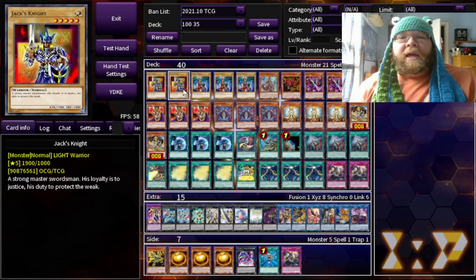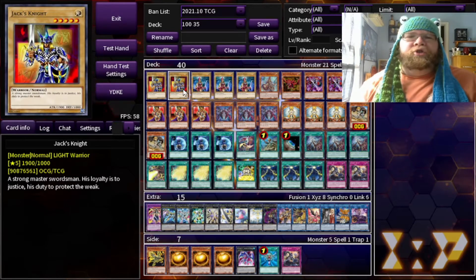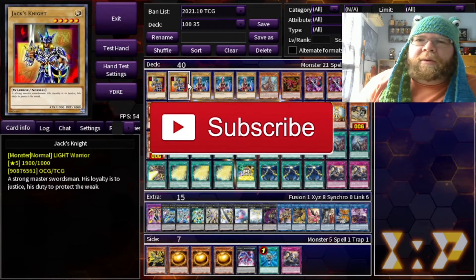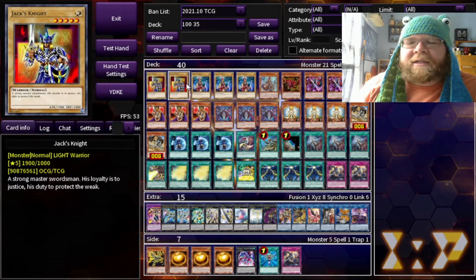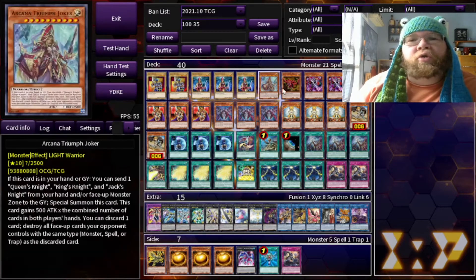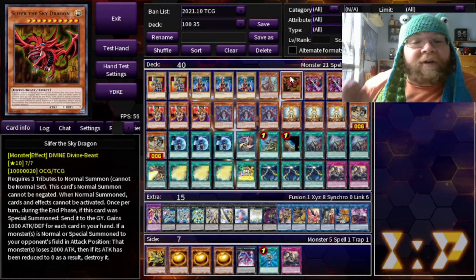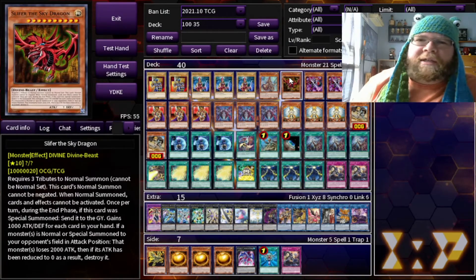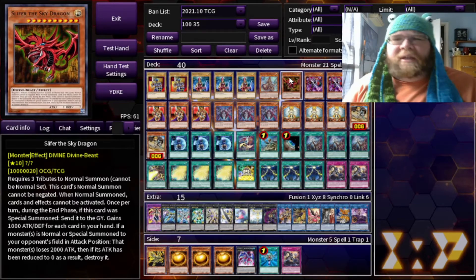Today everybody, we're taking a look at an Arcana Knight Joker deck, which is all about the King, the Queen, the Jack — summoning them out to the field, making lots of different things. We can go anything from a bunch of Exceed Monsters to Slifer the Sky Dragon. It's very much a go-first sort of deck, trying to build up one of those two things to have a whole bunch of things that our opponent is going to have a lot of trouble dealing with.